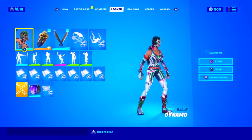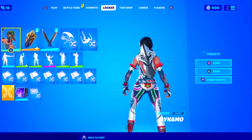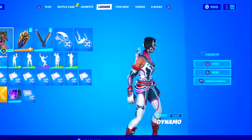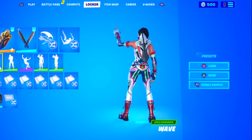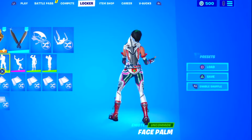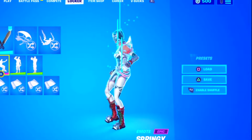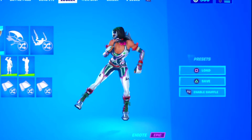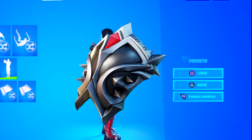Moving on with the second combo, we have the dynamo skin alongside the grey variant of Dragon's Crest from season 10 and the dive knives from this season's battle pass. Overall, Dragon's Crest is the perfect backbling for the dynamo skin — it has the same color scheme and looks really tryhard and clean with it, and the dive knives match the theme and make it way more tryhard. If you don't have the backbling, you can replace it with the eternal shield.